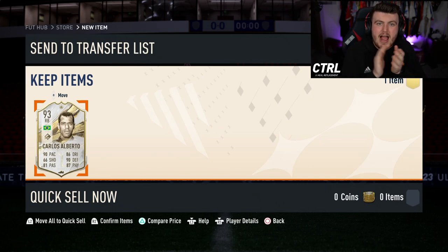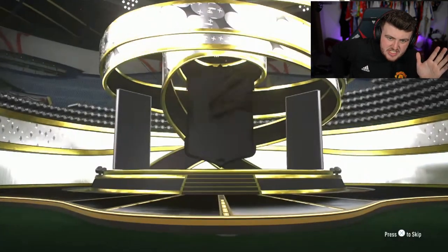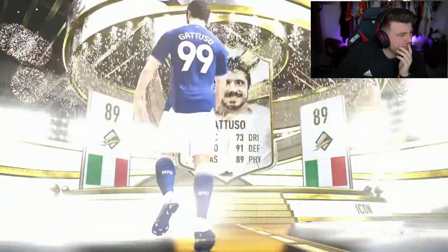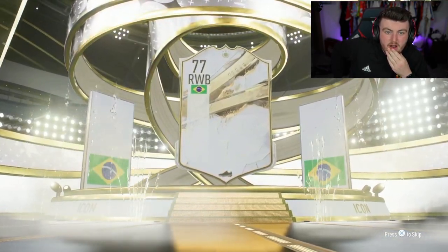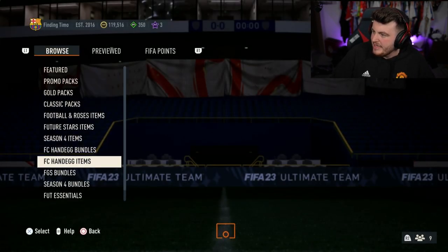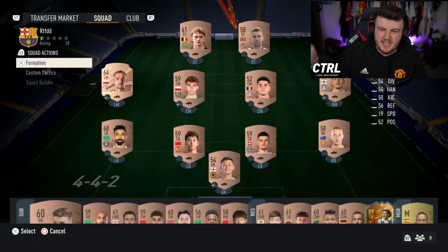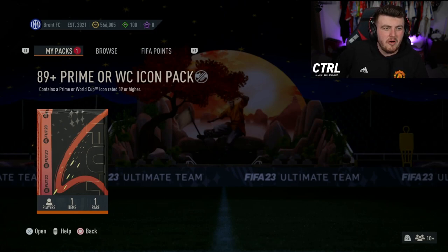That is our first massive W — very happy! Alright, Ewan's pack next. Ewan already has a world cup R9 untradeable, so dupe theory exists. It's not a world cup icon — Italian — oh no. Sometimes maybe good, sometimes maybe not. He's opened it — here we go — straight into it. Brazil right back: Cafu! Nice. So we've had both Carlos Alberto and Cafu. How much is Cafu worth? His prime icon — Footbin isn't loading but he's probably worth around 1.5 mil. Solid.